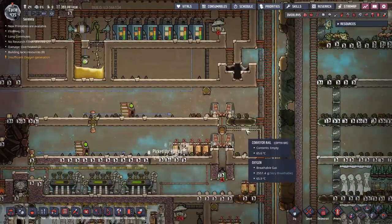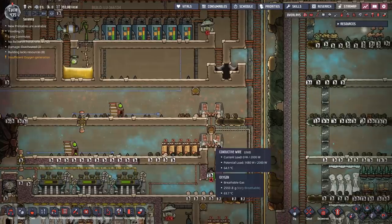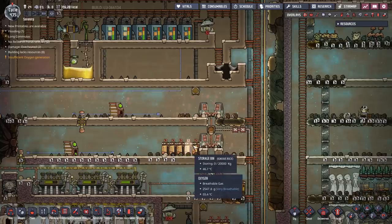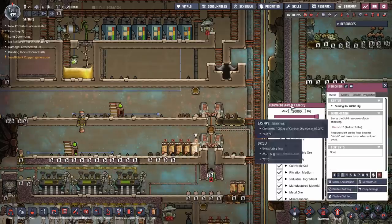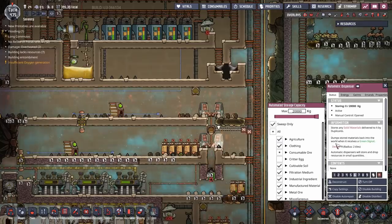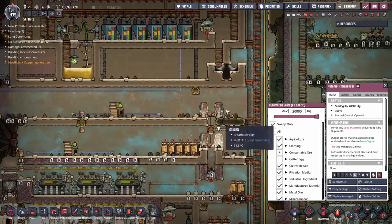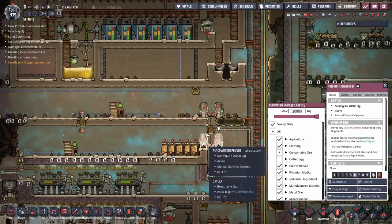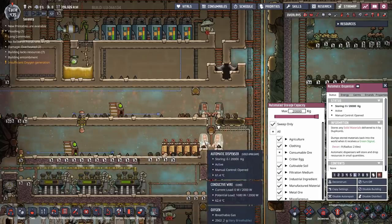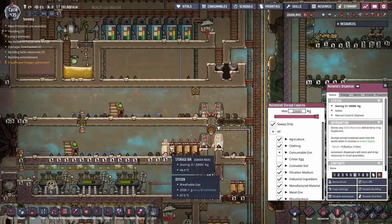The reason for having four dispensers is that there's a limit to how much duplicants can drop off at each one. If you have only one, they'll end up finding other places to dump resources. That's why I have some side storage bins set to priority level three, while the automatic dispensers are set to level six. If enough dispensers are available, duplicants should only use those, but overflow goes to the side bins.